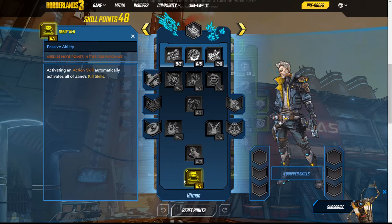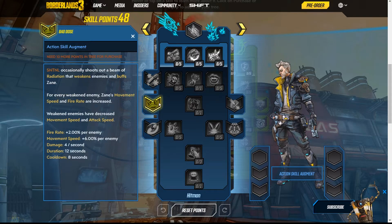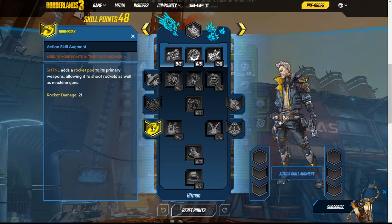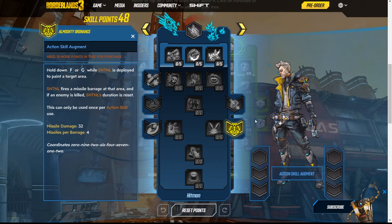Seeing Red automatically activates all of Zane's kill skills; the Sentinel also converts its primary weapon to cryo damage. Bad Dose: the Sentinel occasionally shoots a beam of radiation that weakens enemies and buffs Zane — for every weakened enemy, Zane's movement speed and fire rate increase, while weakened enemies have decreased movement and attack speed. Boomsday: the Sentinel adds a rocket to its arsenal, firing rockets alongside machine guns. Static Field: the Sentinel emits a static field that sends a shock beam to nearby enemies, draining their shields and replenishing Zane's. Almighty Ordinance: holding the action key while the Sentinel is deployed paints a target area for a missile barrage; if enemies kill the Sentinel, its duration resets, and this ability can only be used once per deployment. The Hitman tree has a lot of kill skills.